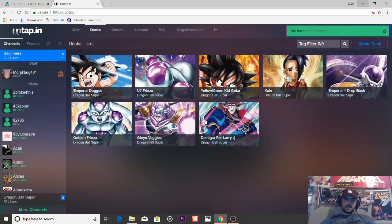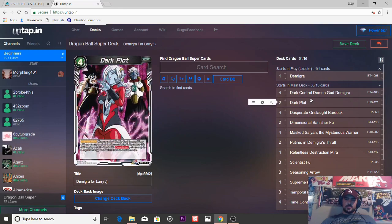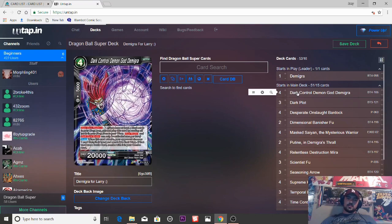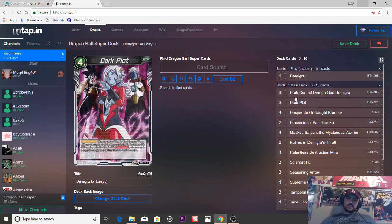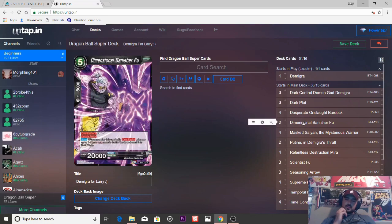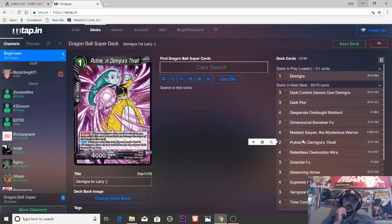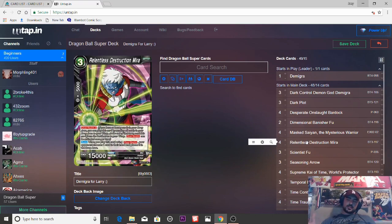All right, so that's two games with the deck. I think it's cool. I think it definitely needs to see some change. Dark Plot — I didn't draw it, but I think it would've been very cool at most points of the game. Definitely going to go up. Dark Control Demigra — bump it down to three for now. This card is really cool, I wish I could've summoned it more off Dark Plot. For niche situations but I feel like it's necessary. Masked Saiyan is really good. This other card was not very good — I think for now it can get cut. I feel like the problem with this deck is there's not enough ways to mill.